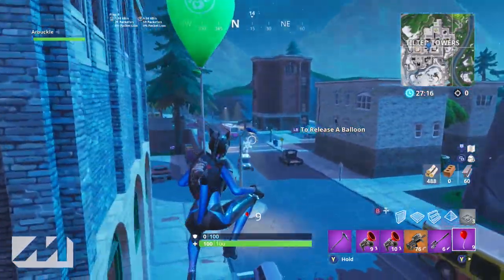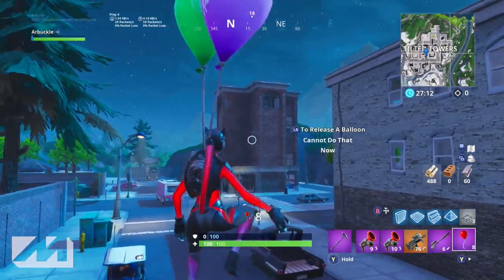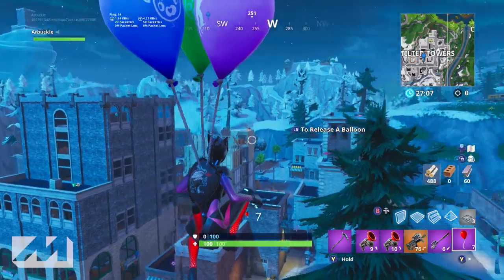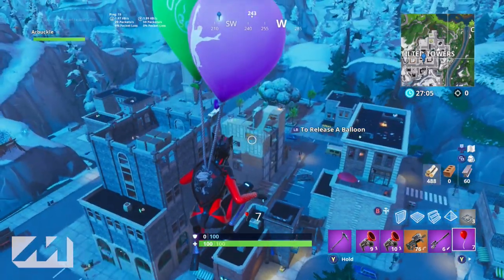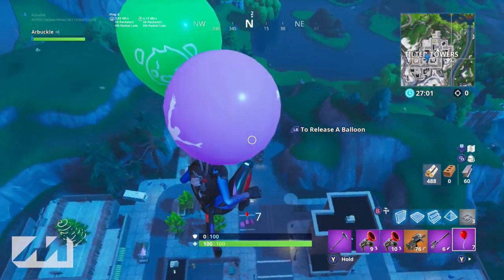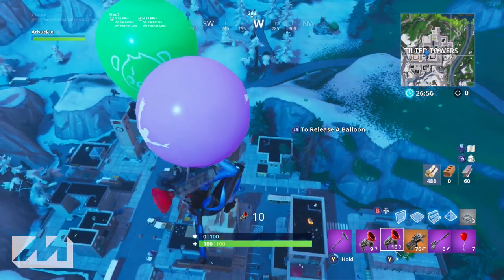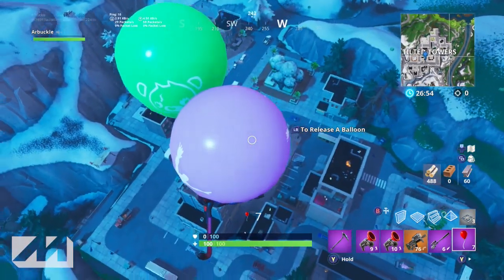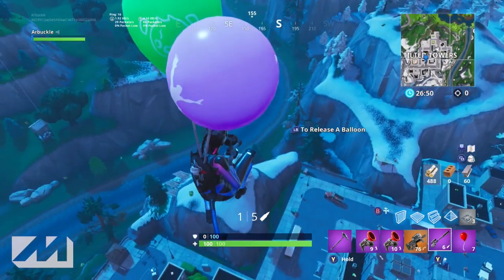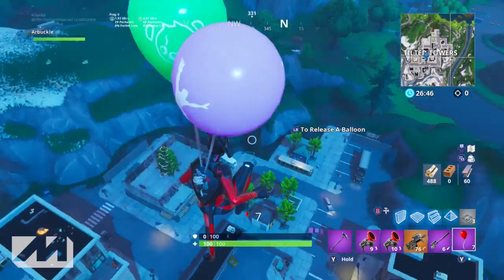The only way I'd see you surviving the middle is if your entire team lands with you on the main building and holds it down together. The advantage to landing on the outside of Tilted is you can work your way around the perimeter without worrying about people coming up behind you. You can force gunfights in front of you and pick and choose which fights you want. In the middle you don't get to choose — players constantly come after you and eventually someone will get you because you won't have enough health.